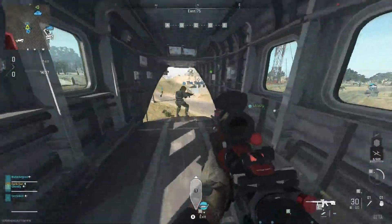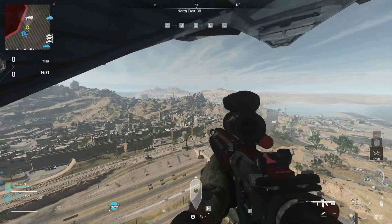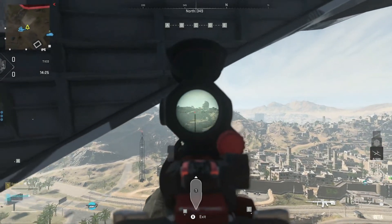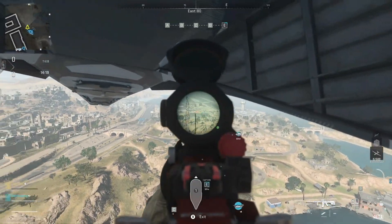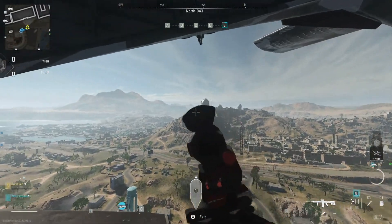The first map for 6v6 is one that honestly was not among my favorites in the beta — the Breenbergh Hotel. Everyone pretty much held the high ground room and just held the corners, didn't really move around the map all that much, and after a while it just kind of felt stale.